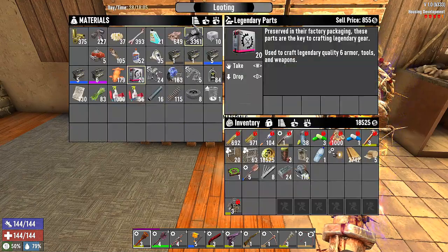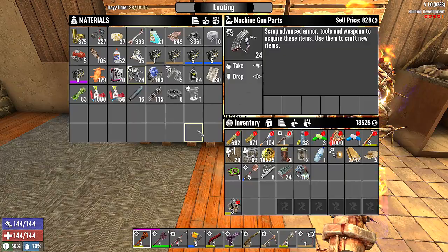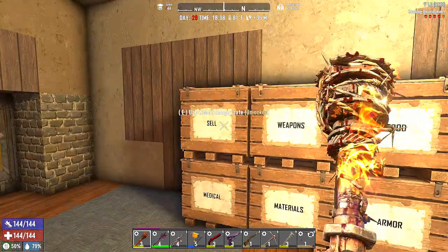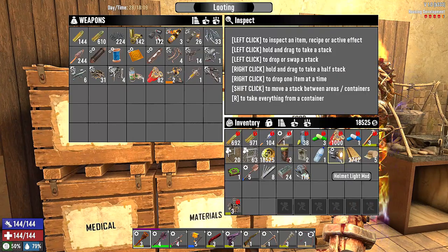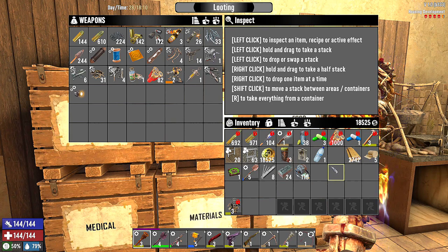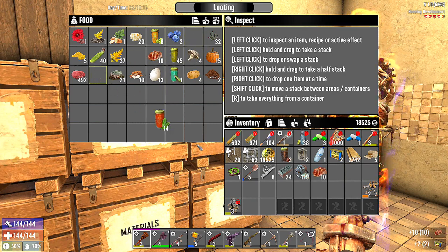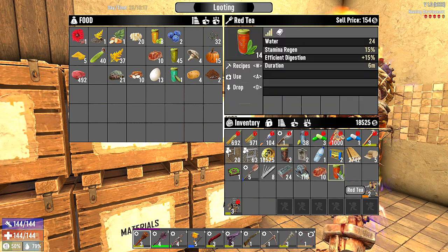We found so many legendary parts last episode — that was crazy. Savage countries are really good for finding legendary parts. Food-wise, we're gonna take the sham and the meat, and we'll take these red teas for water. We got plenty of water — 24 stamina on the red tea.